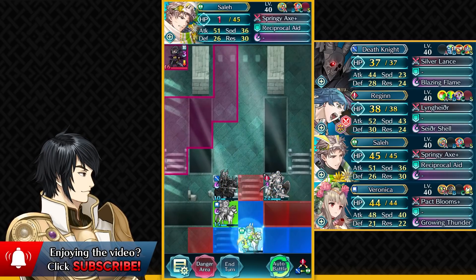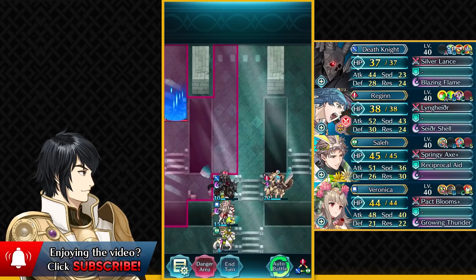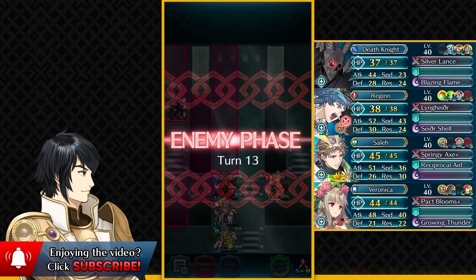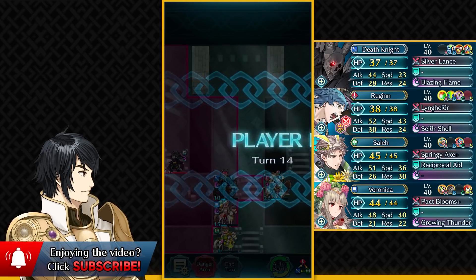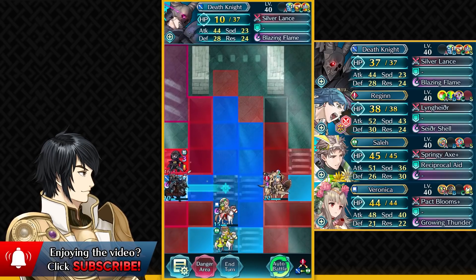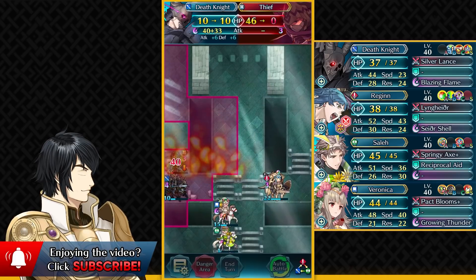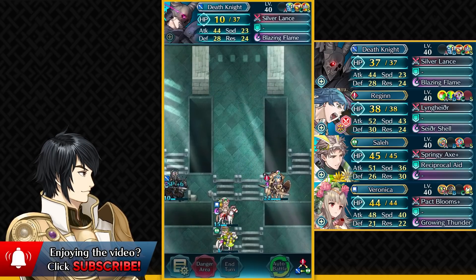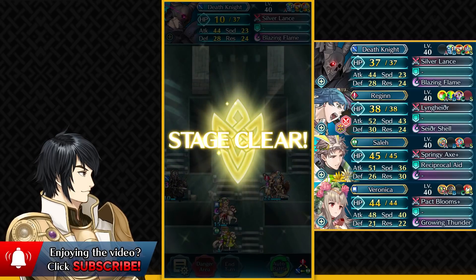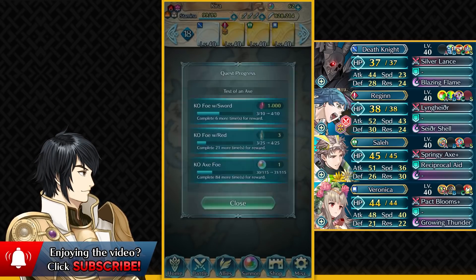Now that ninja shows up, but he can't do anything when his entire army just got wiped out. End your turn — it did take a bit of time, 14 turns, but that's pretty much it with the free-to-play units and the Escape Route cheese. Death Knight claims his final kill on this map, making him the MVP, and that is your free-to-play solution for this Lunatic difficulty with that quest.